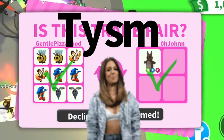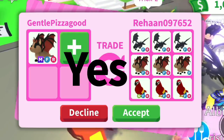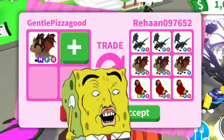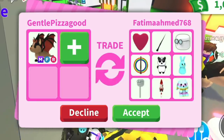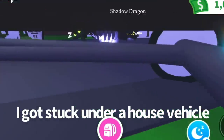Someone gave me a free neon kangaroo — thank you so much! Then I got another offer for my mega bat dragon. Unfortunately I didn't do that trade but it was still a good offer — thanks for offering, bestie. I also got more offers for my mega meerkat, though I didn't think they were better.